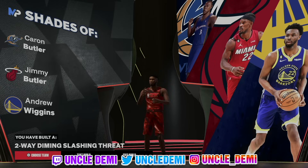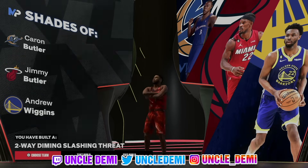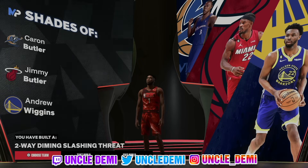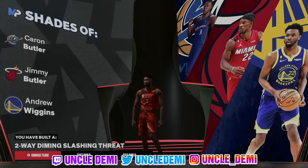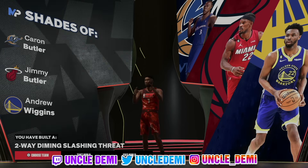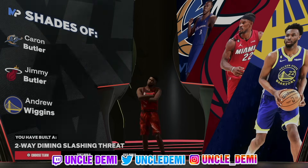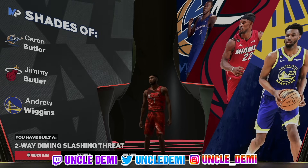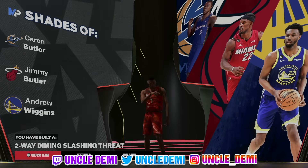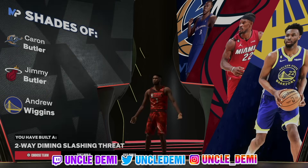Let me know in the comment section what you think about this build and what you would change differently. Is there anything I could adjust just a little bit to make it better? I'm always open to that. Last build, someone said, 'Demi, all you had to do is move from 60 to 61 and you would have got Anchor on bronze for my rebound and wing build' — and I pinned it. You're always good to get your input. But other than that, it's your favorite old head Uncle Demi — I'll be back really soon with another banger. And when I say back soon, I mean tomorrow. I'm out.